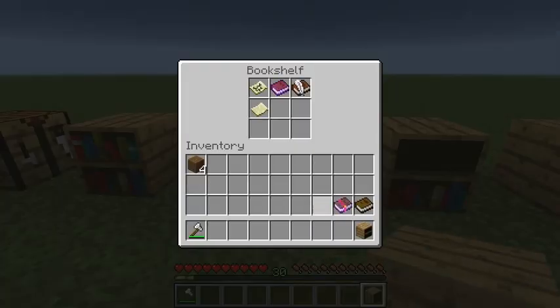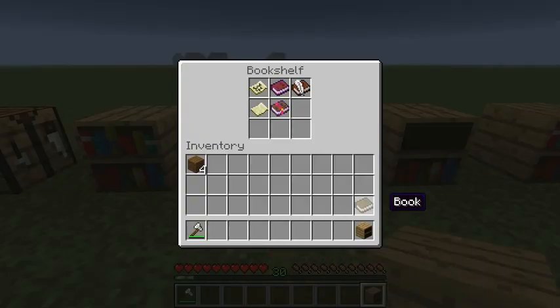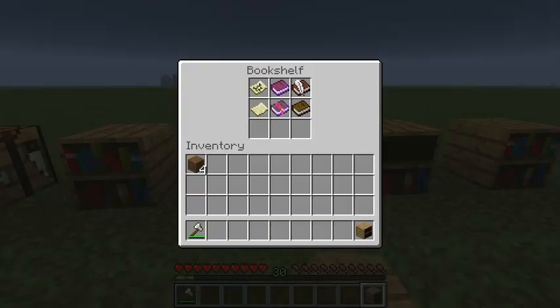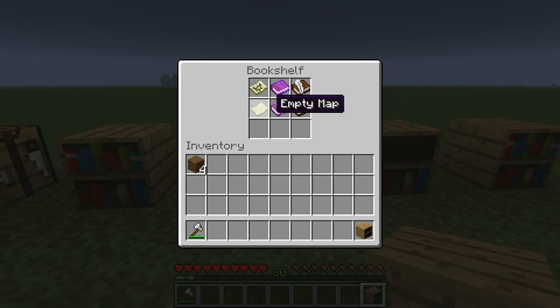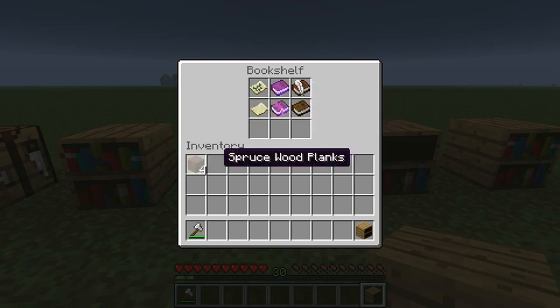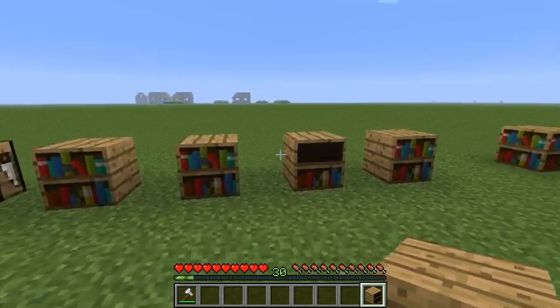When it has five items it's still the second state, and when you add the sixth item it changes to the full bookshelf. It can store only six items: the normal book, the writable book, the written book, the enchanted book, and maps. You can't put any other items inside it.